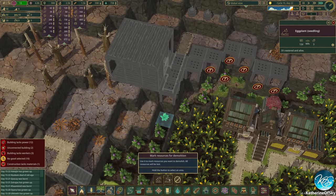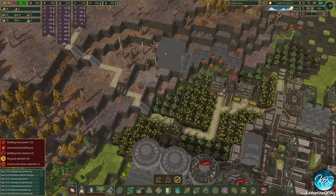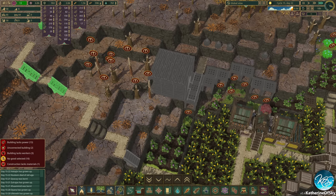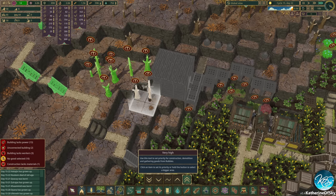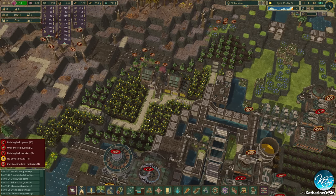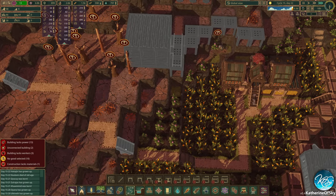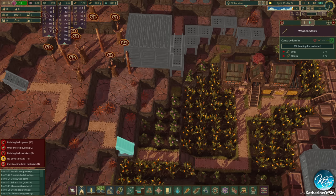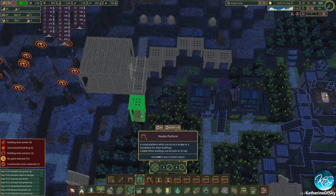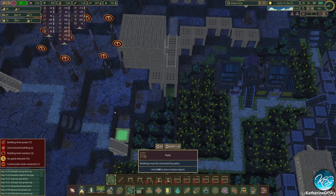It looks like we need to delete this one as well, and these trees too. We're just going to delete them, not harvest them. Things are happening now, this is kind of good. We need to get this thing sorted out first though. With this, I think we'll just take these out this way and join with the road there.